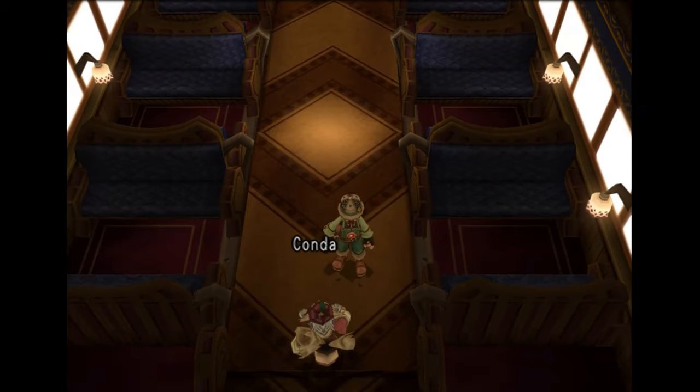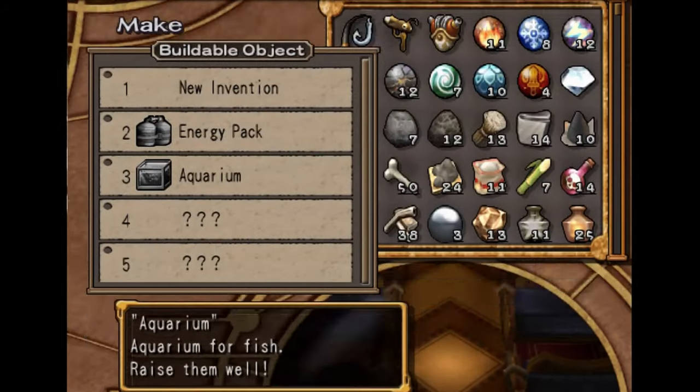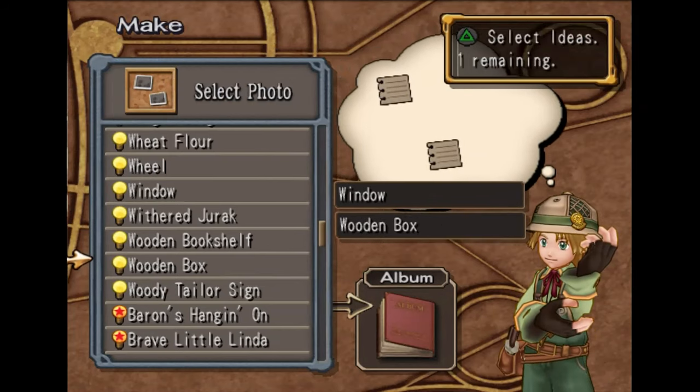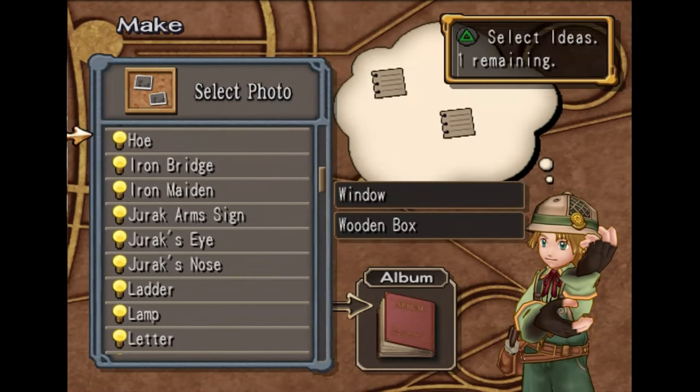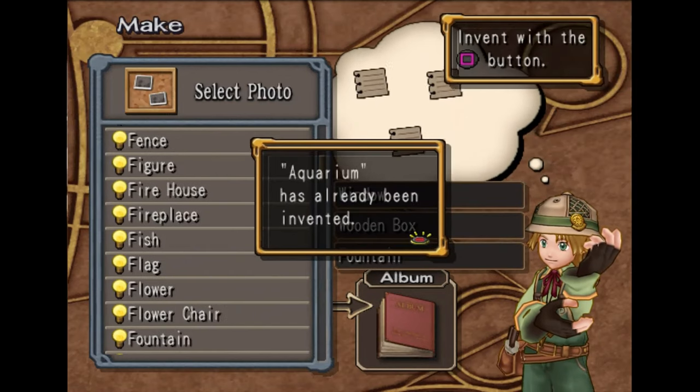So in this episode, we're just going over how to use the aquarium. In order to invent the aquarium, it's pretty easy. We just need a picture of the window, a wooden box, and we need to grab a picture of the fountain. We put these three together and it makes the aquarium.